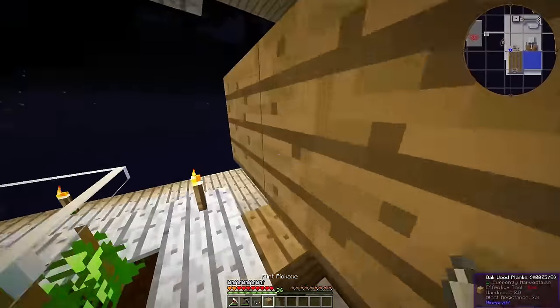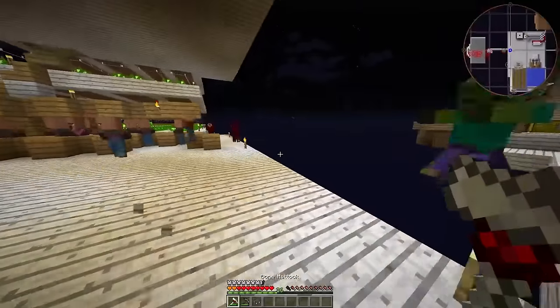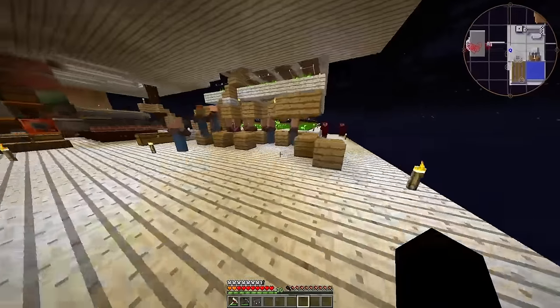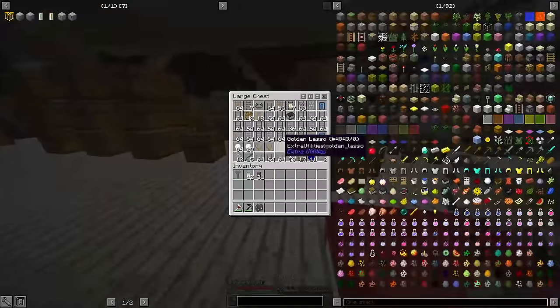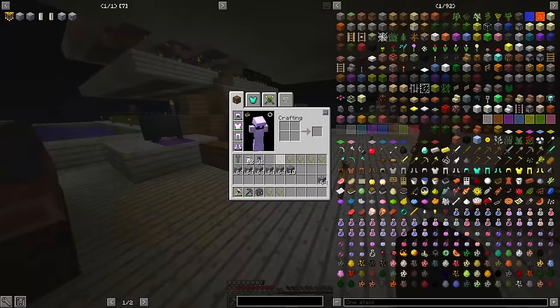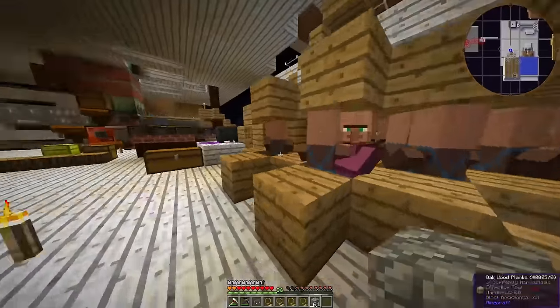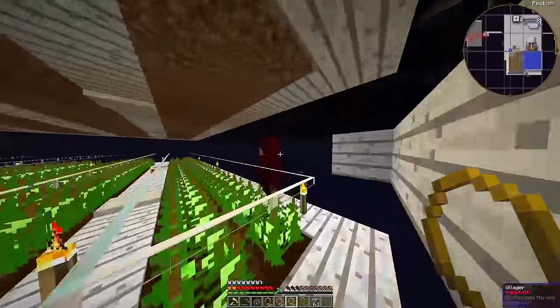There's a fire in the villager pen — stupid mob farm. This thing is usually pretty stable, but every once in a while I have to go up and patch a hole. I replaced the vines with water, which does stop creepers from blowing up mostly, but it does not help when concussion creepers scatter mobs.